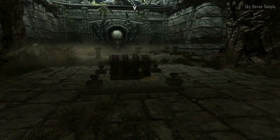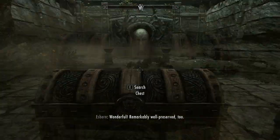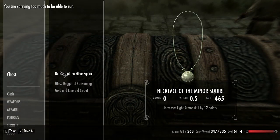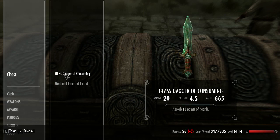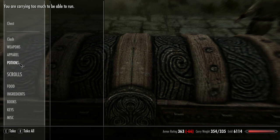Alright, are we good? Remarkably well preserved. One second, I'm gonna loot this shit. Hey! Ebony Sword of Thunderbolts. Don't mind if I do other stuff. Hey, look at that. That's a cool looking dagger. Golden Emerald Circlet. Of course, now I'm over encumbered.